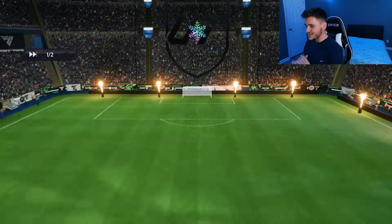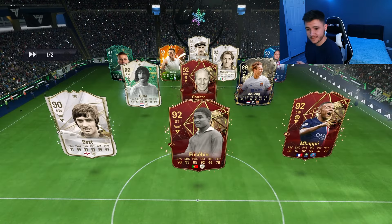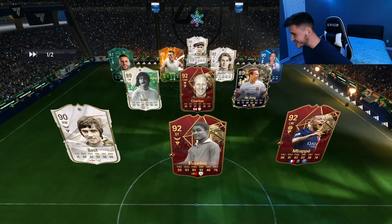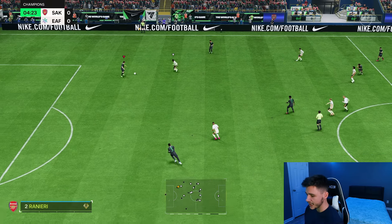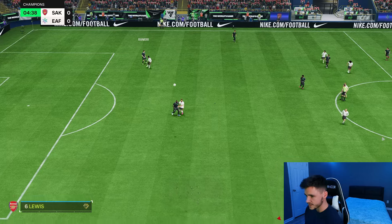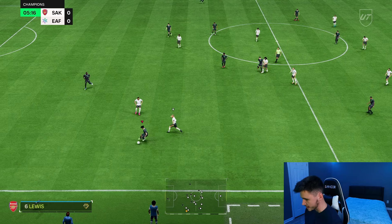Here we are jumping into game number two, and so far, so good — both cards are pretty solid. Both cards are really similar. It's going to come down to whether or not you want five-star skill moves or five-star weak foot, and then whether you prefer the first touch play style plus or the incisive pass play style plus.